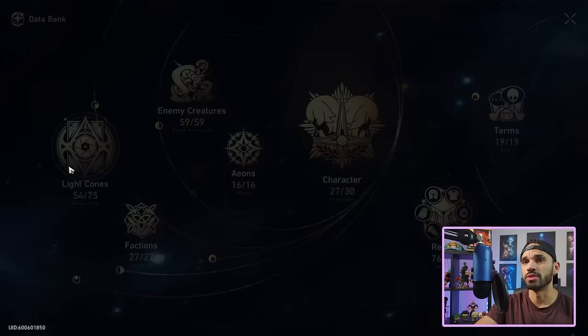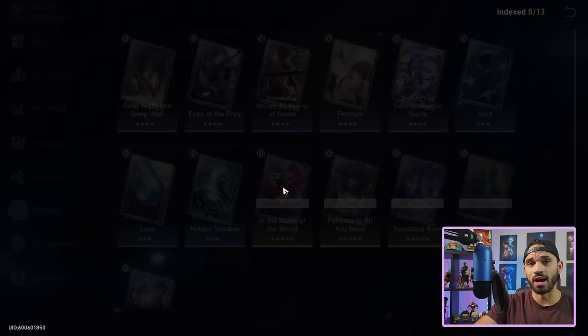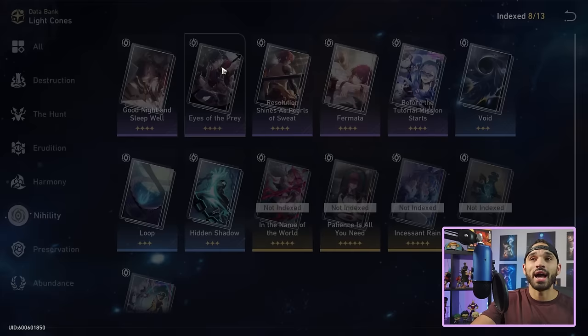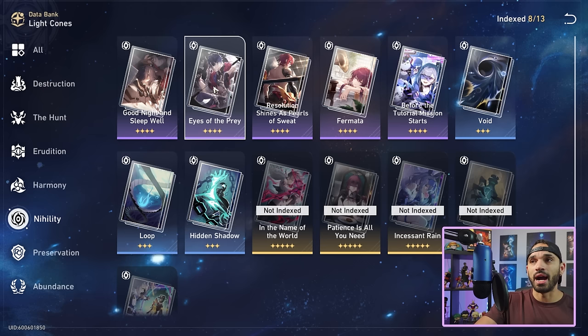Let's move on to his best-in-slot light cones. Going to the databank under Nihility: obviously for DPS Welt you want Good Night and Sleep Well, and then his own signature light cone. Those are the two I recommend for a DPS Welt. Inside Swarm Disaster, the final boss Cocolia has very high effect hit rate resistance, making it hard to apply Imprisonment. So in Swarm Disaster, unless using him as main DPS, focus on getting his effect hit rate as high as possible.